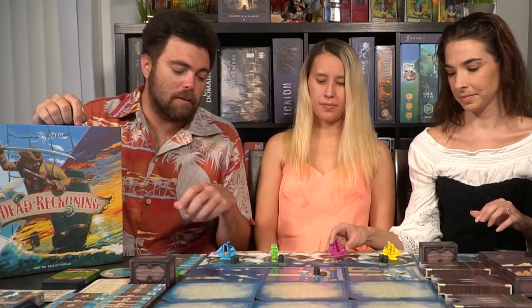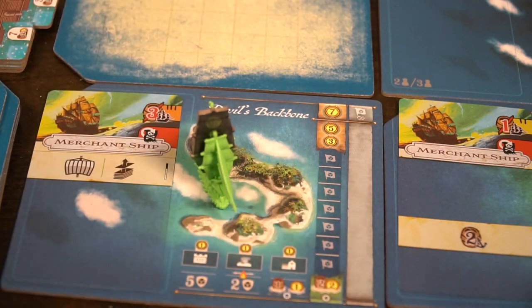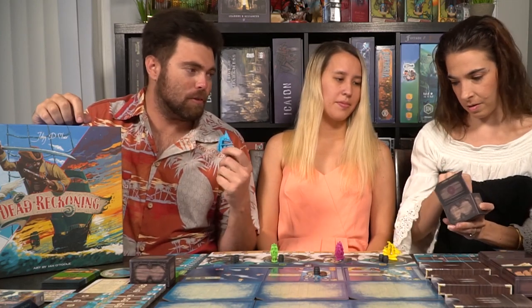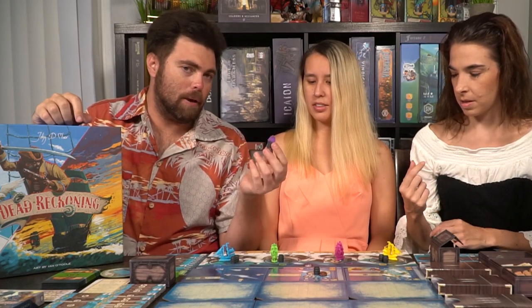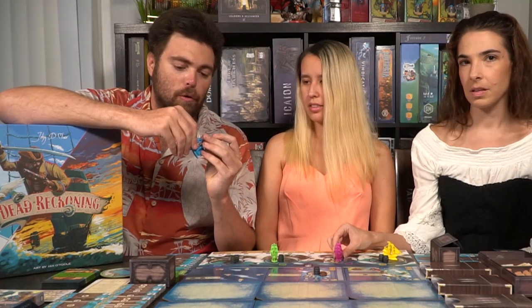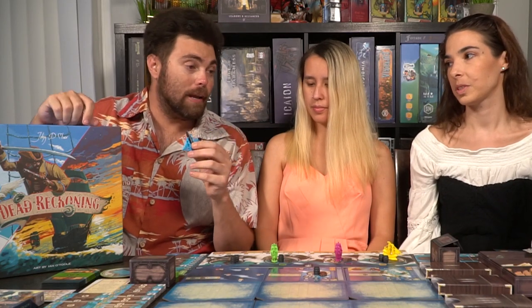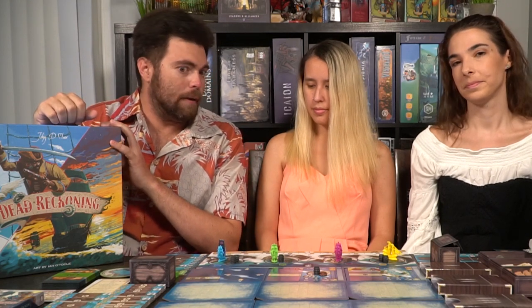There's only one minor quality issue, and it's so minor that I don't even know if I should count it. The flag that you put on these ships when you're in pirate mode to fight — they're kind of just cardboard tokens. I would have preferred some type of plastic piece. There's nothing wrong with it — it doesn't break or bend or have any issues when you attach it to your ship. You simply put it on your ship like this and it lets you know that you're in pirate mode. Whenever somebody goes into your space, you can fight them using the combat system — they have to fight you.